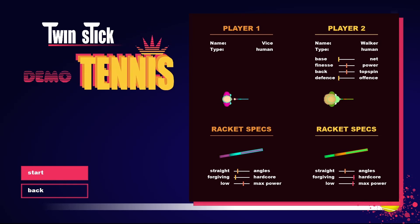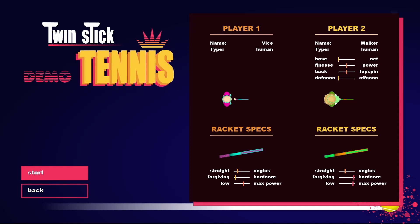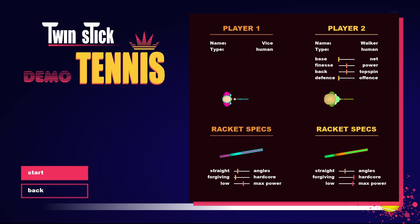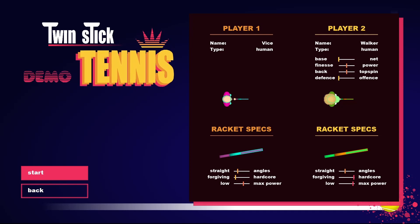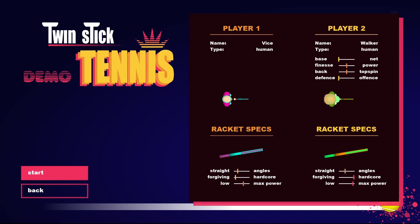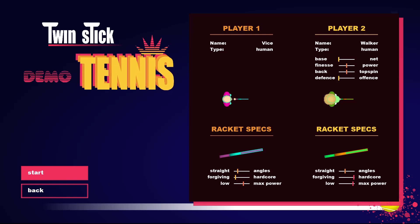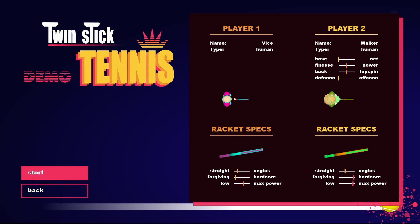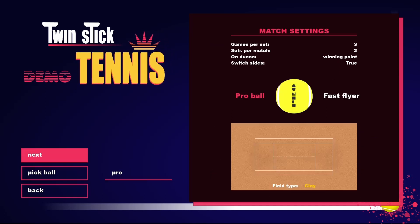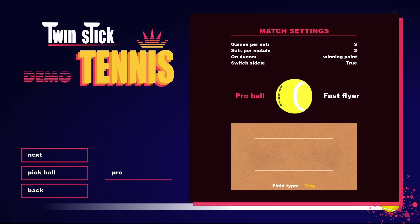Here in the demo you have two players pre-selected. In the full game you can select your own players. You also have different rackets which have different characteristics. This is the easiest racket — you cannot hit the fastest balls with it, but it is easier to control, as the angles compensate a bit more. So your area where you can hit the ball is bigger. We are playing Walker today, on the clay court. In the full game there are also more courts to choose from.